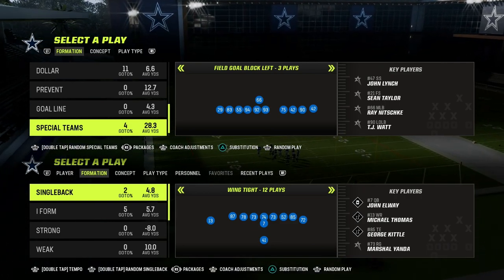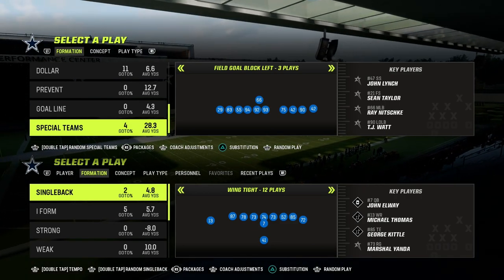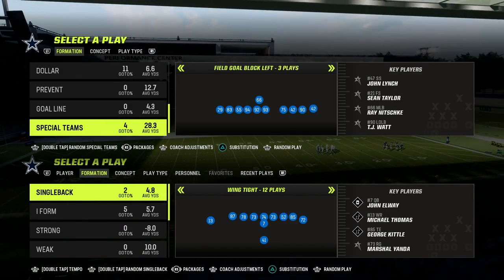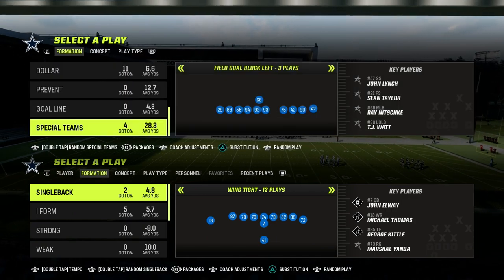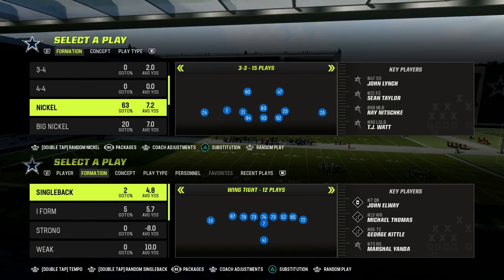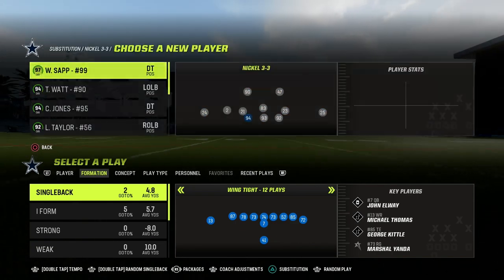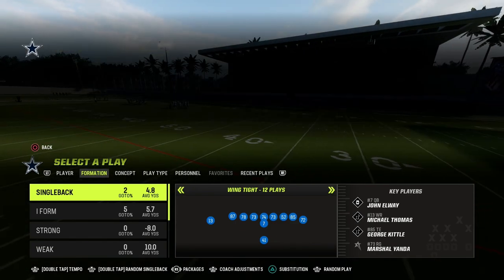In this video, I'm going to show you how to run the shallow cross concept out of the Gun Tight Y-Off formation in Madden 23. If you want to get my entire Gun Tight Y-Off offensive e-book, I just dropped it over on my Patreon page. The link is going to be in the description — patreon.com/CodyBauer — that's where you'll get access to all of my Madden 23 offensive and defensive e-books.